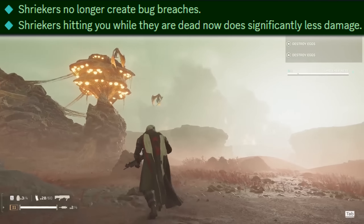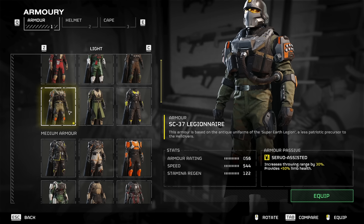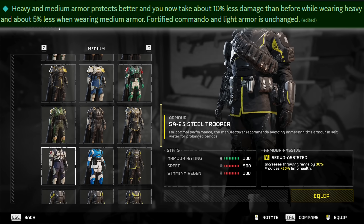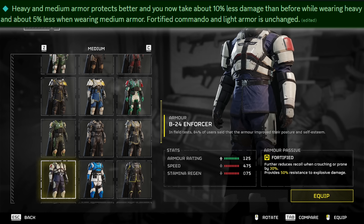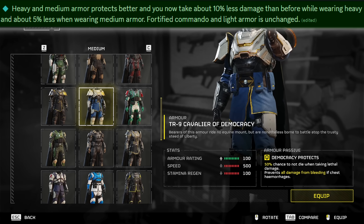On the bright side, shriekers can no longer create bug breaches, and once they're already dead they do significantly less damage if they somehow manage to hit you. For armor, all heavy and medium armor now protects you better. Wearing heavy armor grants roughly a further 10% increase to damage reduction on top of what it already granted, while medium armor gets 5%, and light armor remains the same.